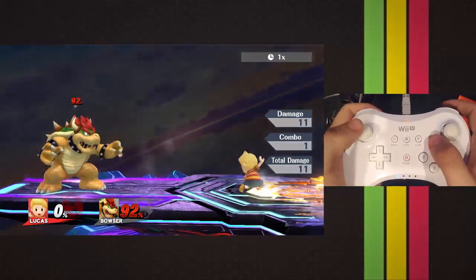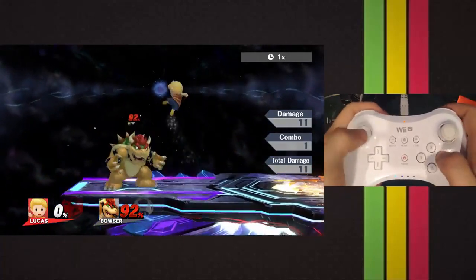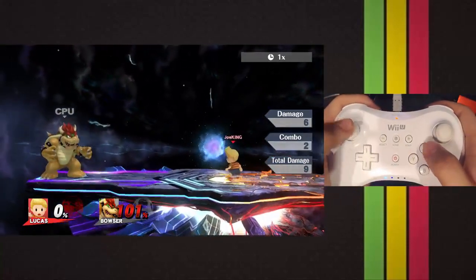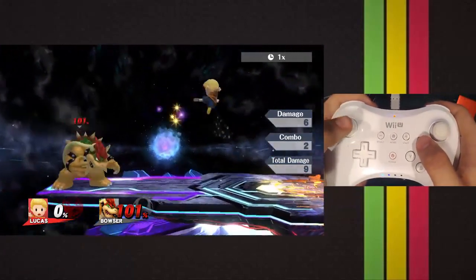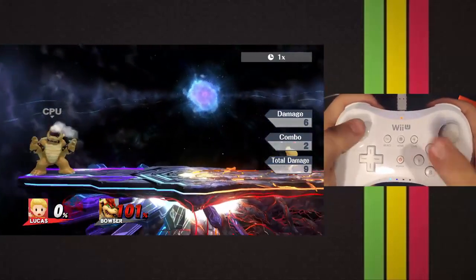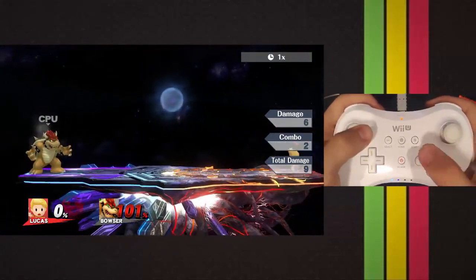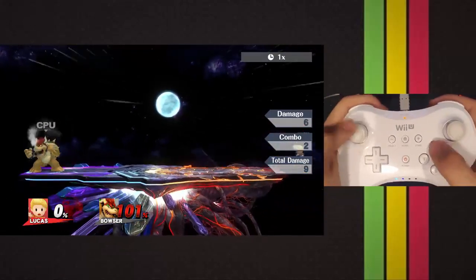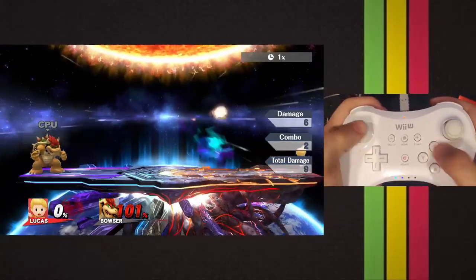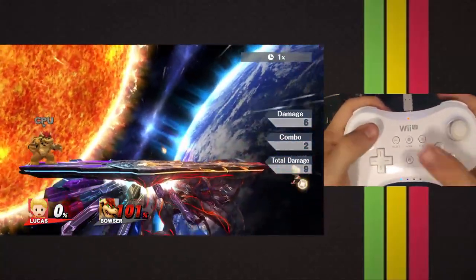Sometimes you can also do a roll grab, but I don't remember exactly how to do that. The next thing I want to show is that you can attack forward and then hold backwards to retreat — this is how retreating works. You can jump and immediately go back, giving you retreating forward airs. You can also short hop back and do a forward air like that. If you want retreating fairs or retreating anything, you'll want to do that — it's a lot easier that way.